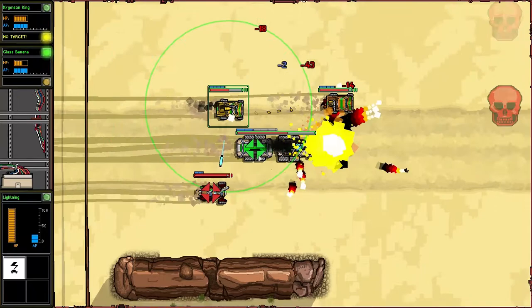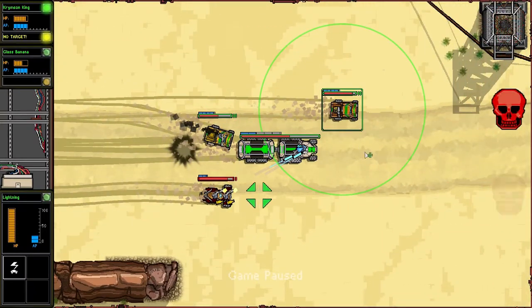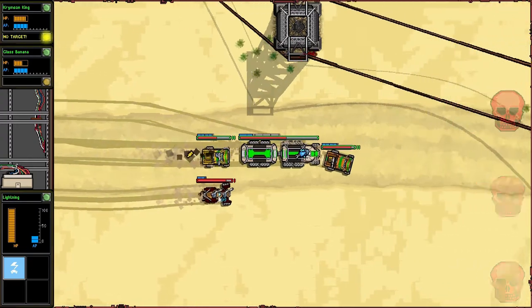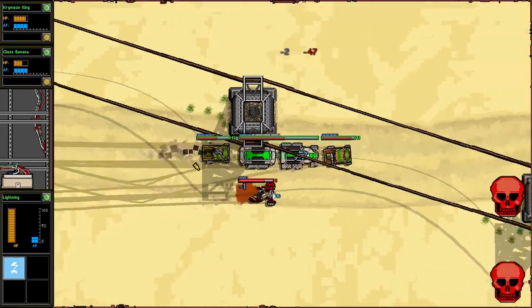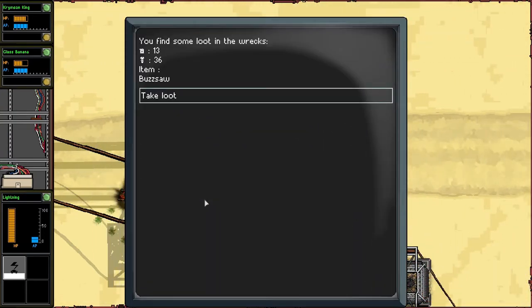I'm going to pull this guy back and start attacking this one. Something's coming into the attack range. If we can pull this off, I would really like to stun this thing right as this arrives so that it gets stuck getting hit by it. Boom! In your face! I like that.